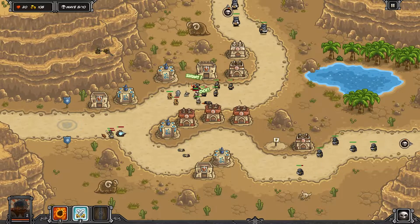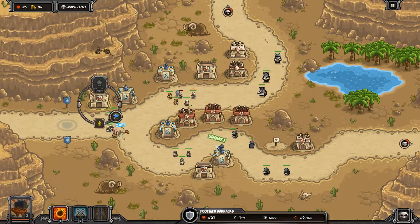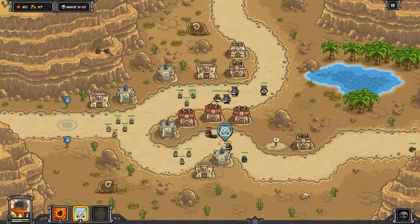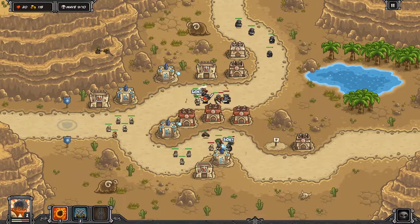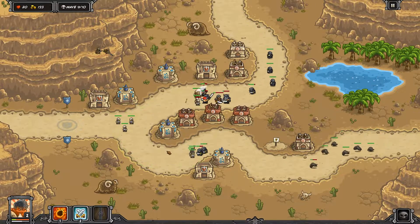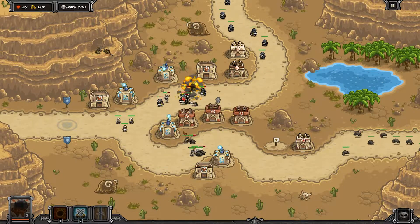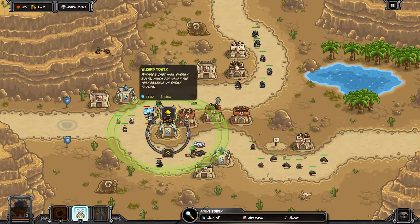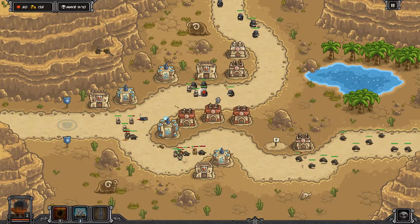Now we're upgrading our barracks since we've already upgraded most other stuff to level two and three. I'd focus on mage towers at this point — I already have two level two mage towers. The back ones are going to be important in the later waves. We're already at wave nine, so make sure you're upgrading those mage towers.